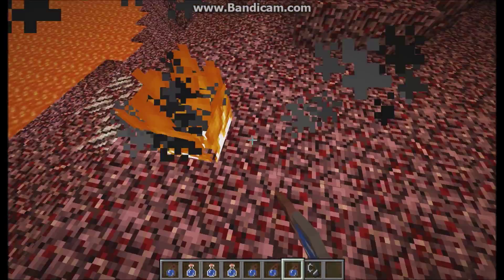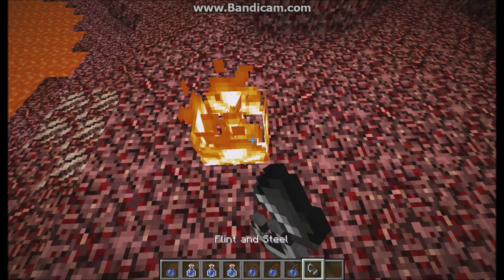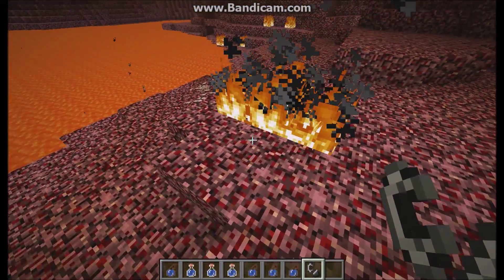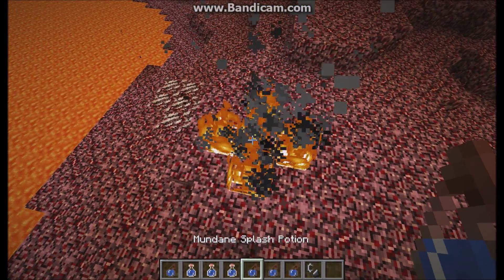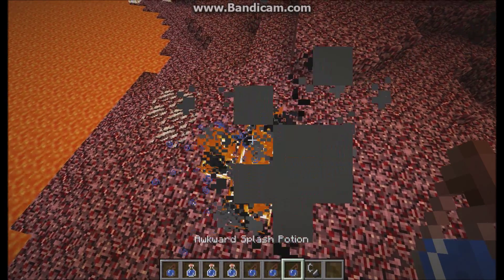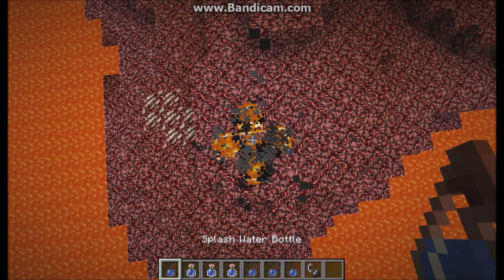That's one thing in the new Minecraft snapshots. The other potions — mundane potion, thick potion, and awkward potion — do not work on fire. It's obviously just the water bottle that does it.